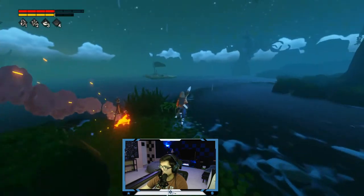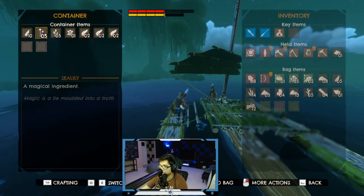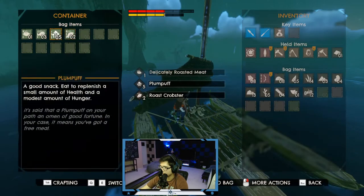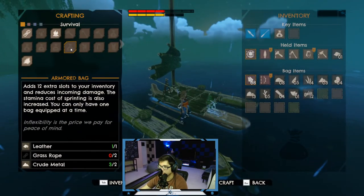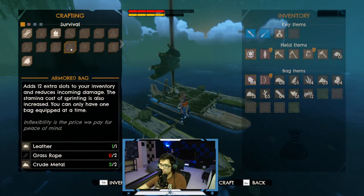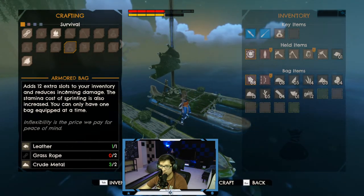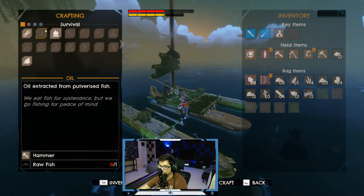We're back at the fire — that was fast, wasn't it? I just literally almost pissed off everything on this island. Let's put our food as roasted. Let's go to container — pump puffs can go in and roasted crab. Let's make our hull armor, shall we? Ooh, what is this — an armored bag? That's 12 extra slots to your inventory and reduces incoming damage. The stamina cost for sprinting is also increased. You can only have one bag at a time. I guess you take less damage but your sprint costs more — that sounds like a terrible trade.